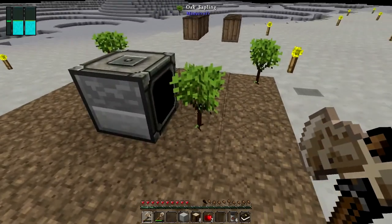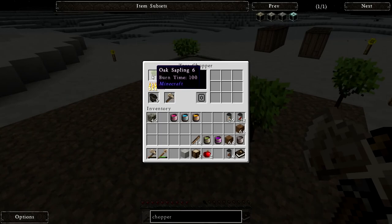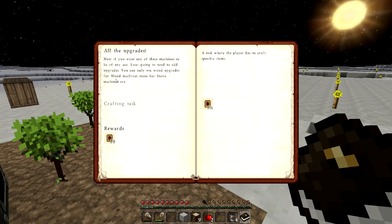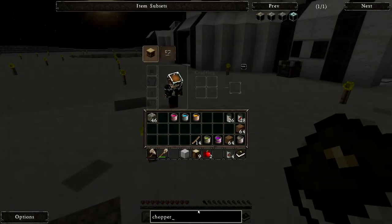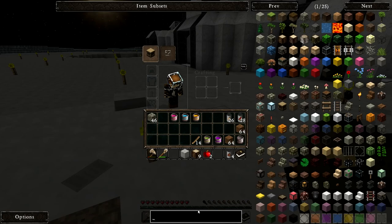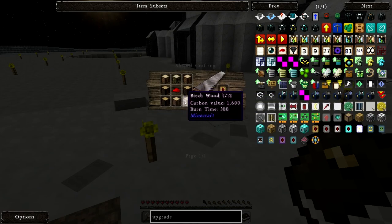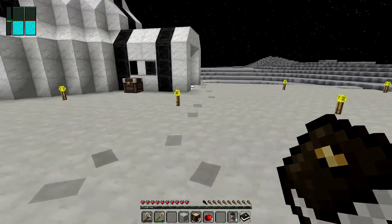Right, I forgot — it only plants one little sapling, so that means we need upgrades. If you want any of these machines to be of any use, you're going to need to add upgrades. You can only use wood upgrades for wood machines, stone for stone machines, et cetera. So I need one wooden upgrade — let's keep the upgrade menu open because we're going to need it again in a second.